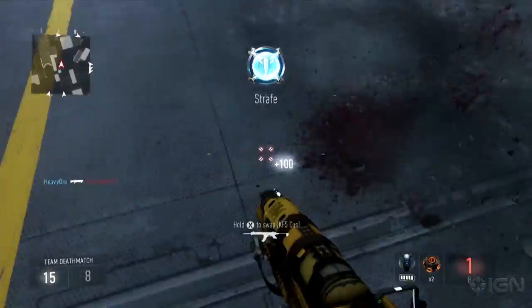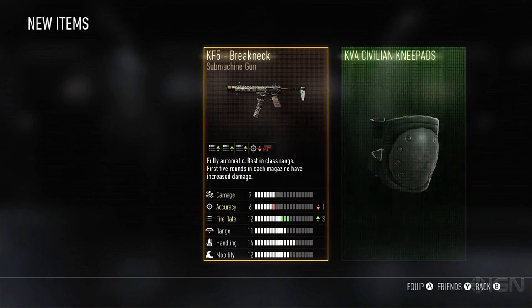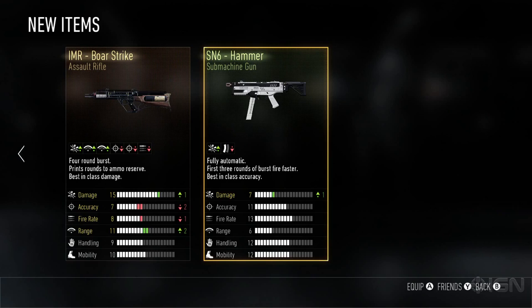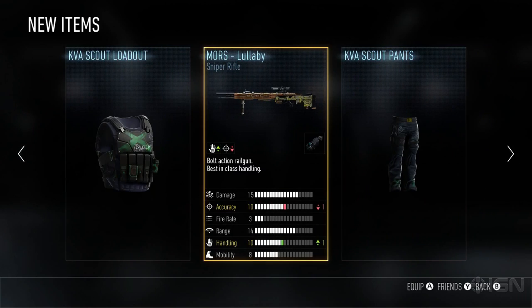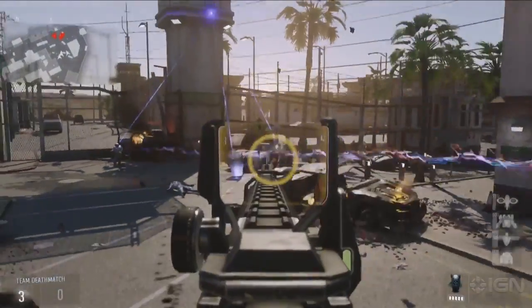And as always, you're able to customize your weapon with your weapon attachments. With more weapons and weapon variants than ever before and new weapon classes, you can look forward to weapon loot, whether it's fast fire SMGs or long range sniper rifles, to the brand new heavy weapons class, including directed energy weapons.